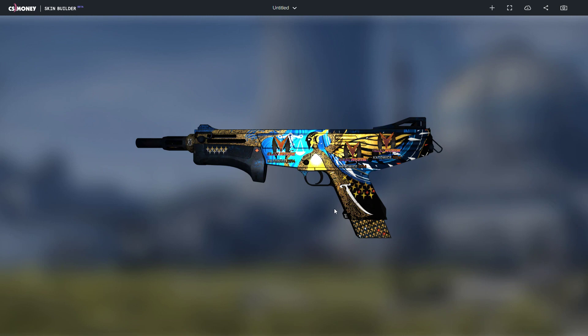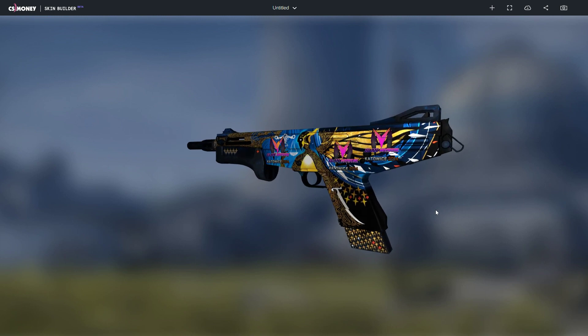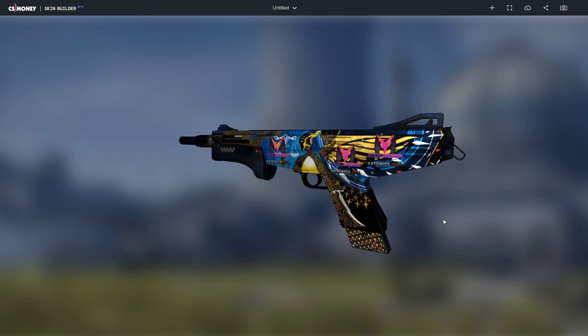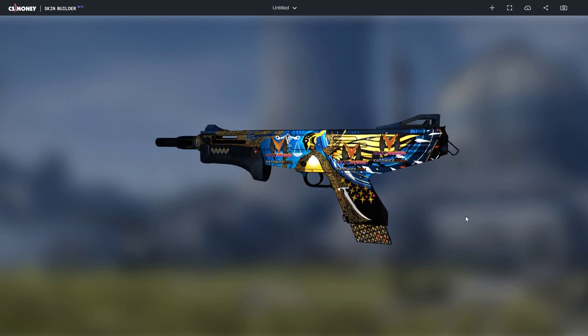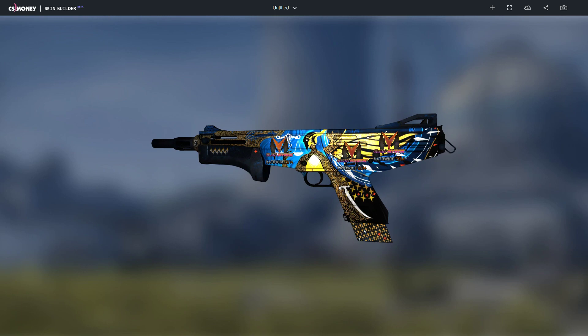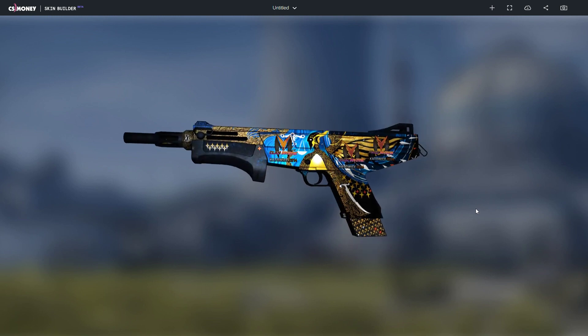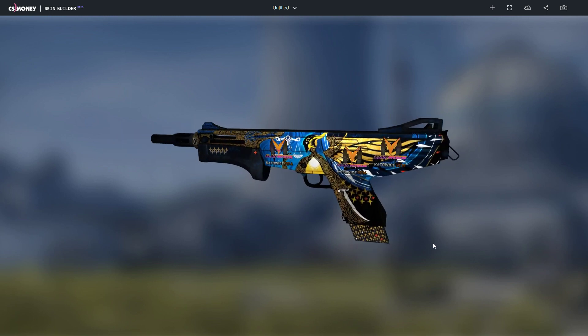Up next we have the Mag-7 Justice with three Clan Mystique holos. There would be four, but the fourth one covers the face of the character on the skin, and I don't want to cover that up because it looks better without it.